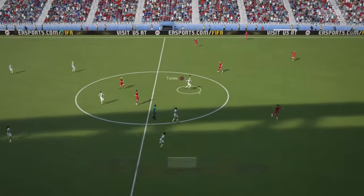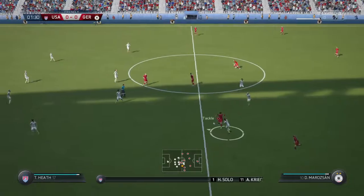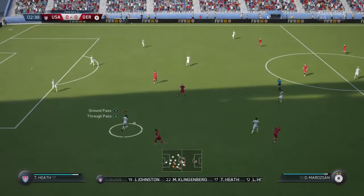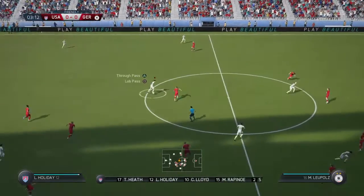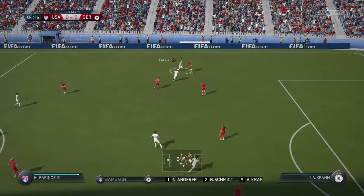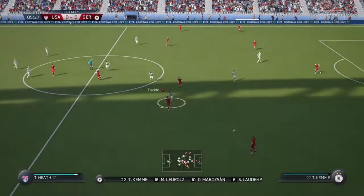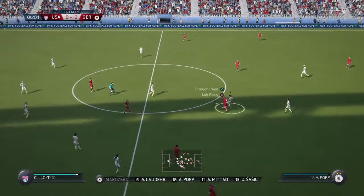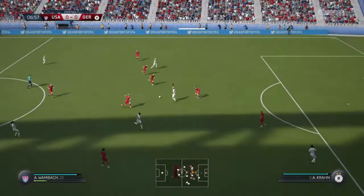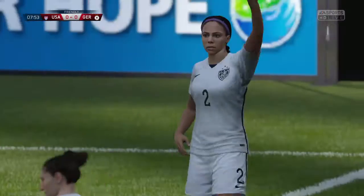Right off the top I can notice there are on-screen instructions showing what to do with my buttons. Ground pass, triangle for through pass — for those of you who are new users, this is going to be easy to learn. You can actually turn it off by clicking the R3 button. You don't have to have it on there if you don't want it.